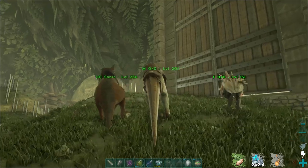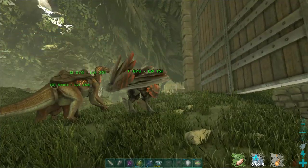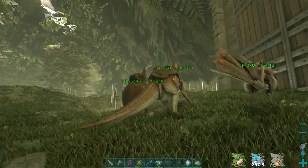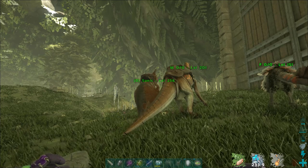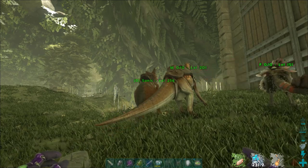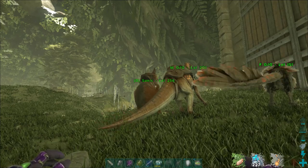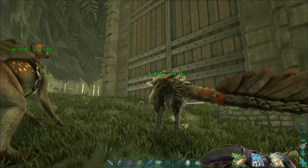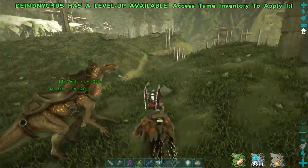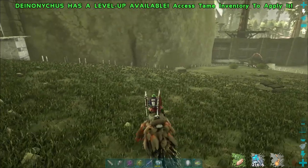The three tames are the Deinonychus, the Iguanodon, and the kangaroo. There are three different things that me and my tribe used to rank these guys: how much weight they can carry, how fast they go, and how easy they are to raise and tame. We're going to start with the Deinonychus, which in my opinion is the best in all three of those categories.